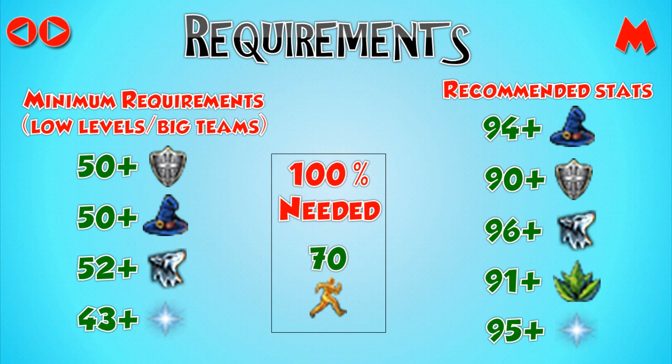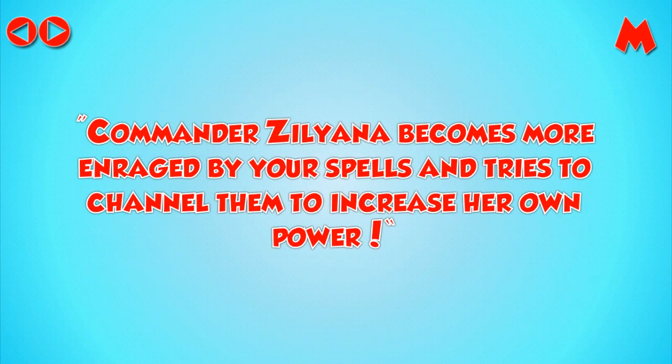Level 52 summoning is a must for the spirit terrorbird beast of burden familiar. The stats shown on the right are for soloing for a decent number of kills and are the ideal stats. 92 herblore for overloads, which need 96 herblore but you can boost from 92 to make them. 96 summoning for the pack yak beast of burden which holds 30 items. 95 prayer for the torment curse, and you also need to complete a quest called The Temple at Senntisten for this. Finally, 94 magic to be able to use ice barrage, the most effective spell on Zuliana and her minions. It is highly advised that you do not use blood-fire spells on her anymore because she will simply be too powerful to kill efficiently.